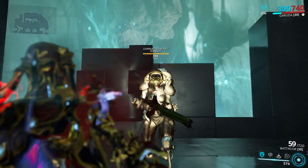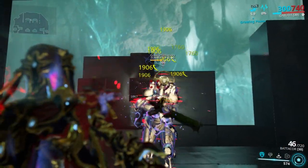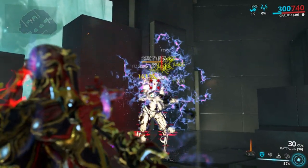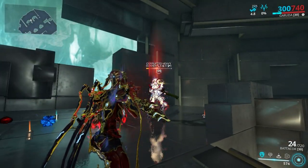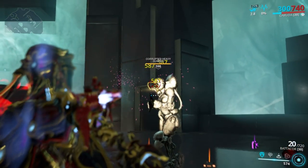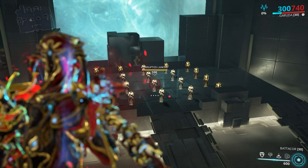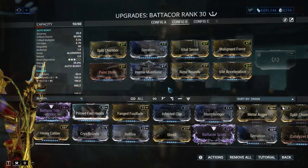Battacor: this one is a pretty darn good weapon, not just because it puts out good damage numbers, but because the gimmick on it is pretty nice and frankly really fun. After you kill 3 enemies with the primary fire, you get yourself a secondary fire which is very useful for killing trash mobs in normal gameplay — it helps you a ton.